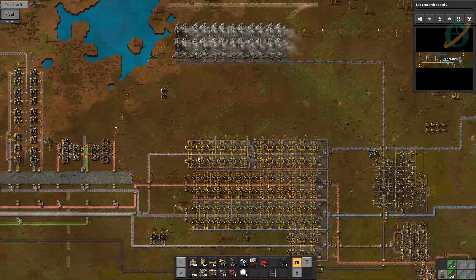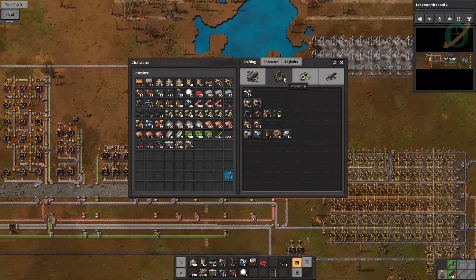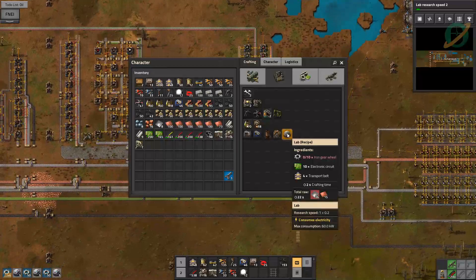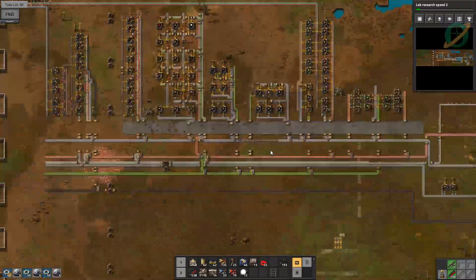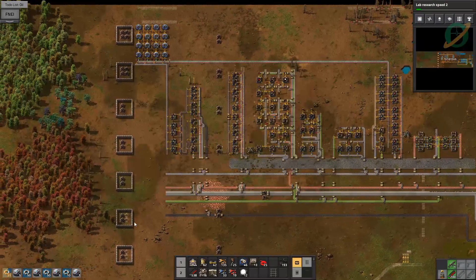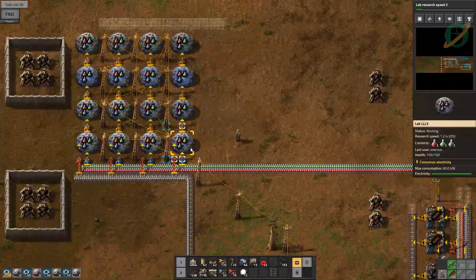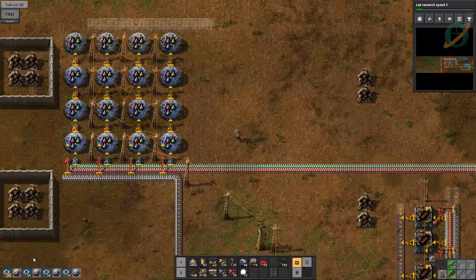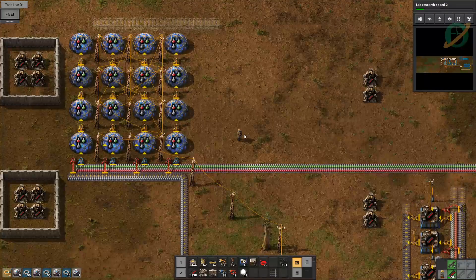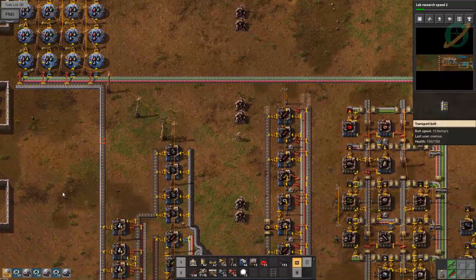Hear me out — I think we can do it because look at all this science backing up. If I were to make another 16, we've got 16 here — four by four — another 16 would enable us to build two advanced labs and save a lot of real estate. If I make these other 16 now, we can place them right here and really ramp this research speed up. Let's let these handcraft.